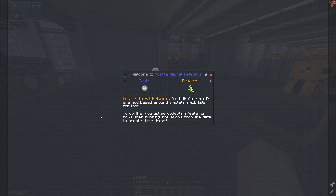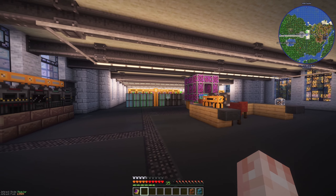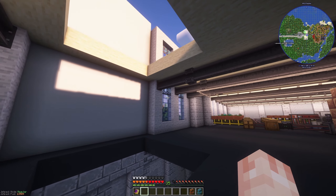There's this mod called Hostile Neural Networks under the resources tab. I want to see if we can use this to make some cool mob farms. Hostile Neural Networks is a mod based around simulating mob kills for loot. What better way to lean into the whole supercomputer side of things by using a neural network to simulate mob kills. That's great.